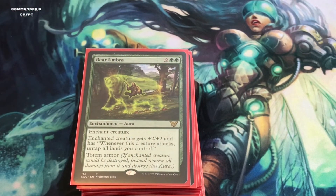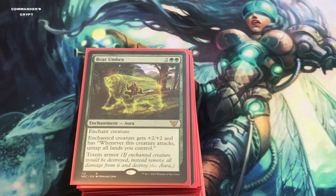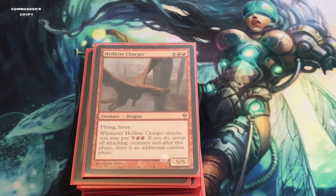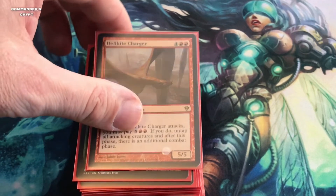Besides the Sword of Feast and Famine combo, Bear Umbra works the same way. Enchant a creature — it gets +2/+2, and whenever this creature attacks, untap all lands you control. Put Bear Umbra on Hellkite Charger, attack, your lands untap, and you get infinite combat steps.